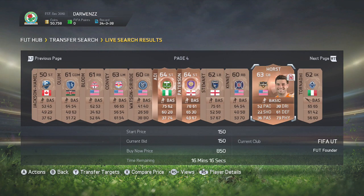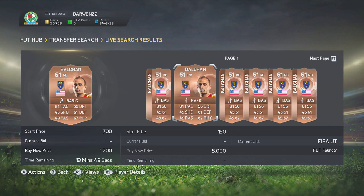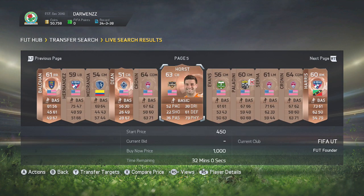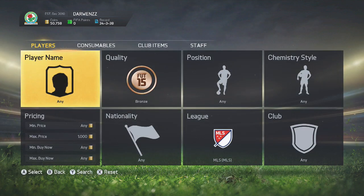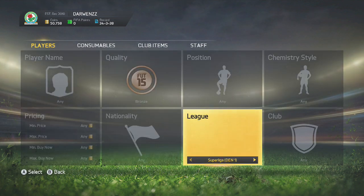I actually picked up a left mid who plays for New York Red Bulls for 350 coins. We can sell that one on for around a thousand. Balchon — the next cheapest is probably this one here, so I could put a bid on there. There are so many different deals with this, and it is by far the most simple method ever. All you're doing is putting the max of 1k and going through checking the cheapest buy-now on these players and throwing bids on them.